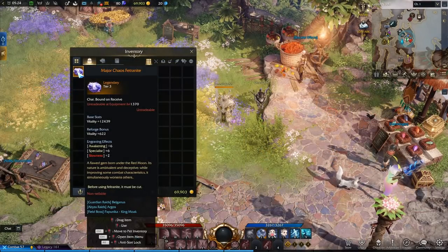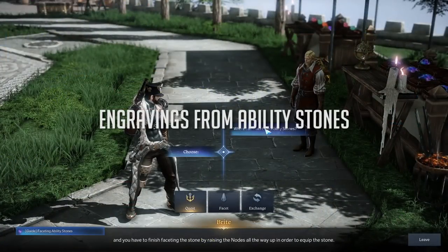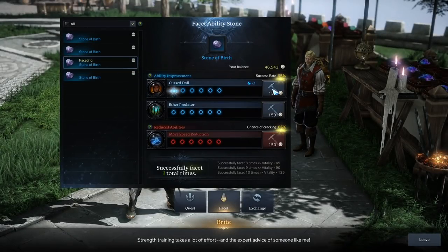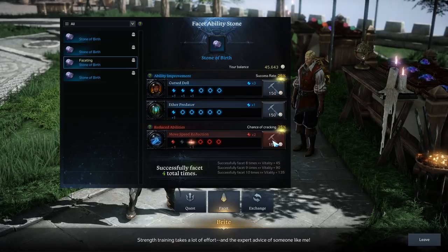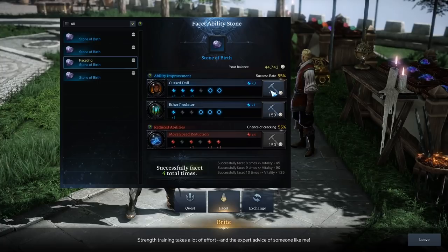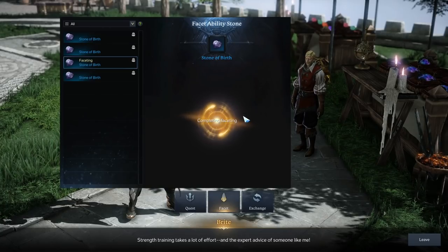Engravings don't only come from books — they can also be found in ability stones and jewelry. The ability stone system is also unlocked around level 26 or 27. When you obtain one of these stones, they will be imbued with two random positive engravings and one random negative engraving. The positive engravings can be any from the combat bonus tab, while the negative ones aren't currently listed there.